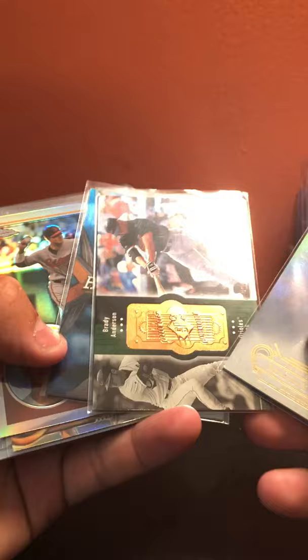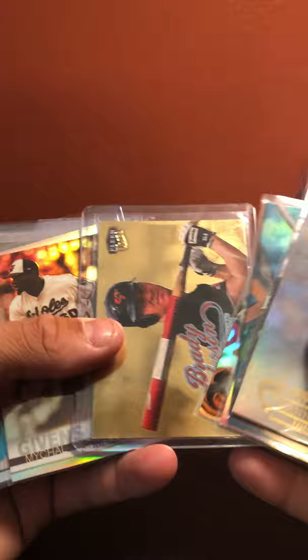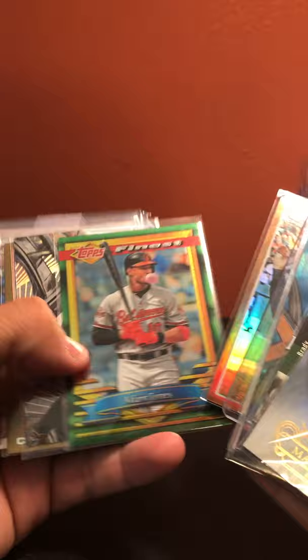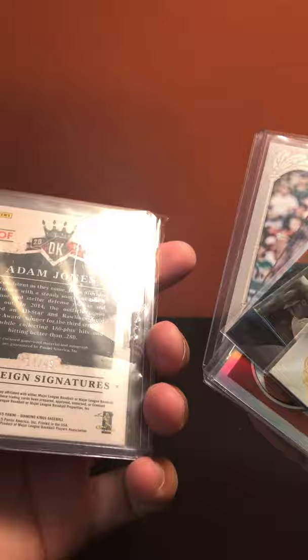Now the Baltimore Orioles: Manny Machado base Tribute, Brad Anderson out of 9,000, Chris Davis blue, Chito Refractor, Chris Davis refractor, Brad Anderson gold medallion edition, Michael Gibbons refractor, Cedric Mullins, Ricky Refractor, Nick Markakis refractor out of 562, Adam Jones insert, Adam Jones base, Chris Davis gold out of 2013, Mark Reynolds refractor, Adam Jones relic, Adam Jones relic auto out of 49.